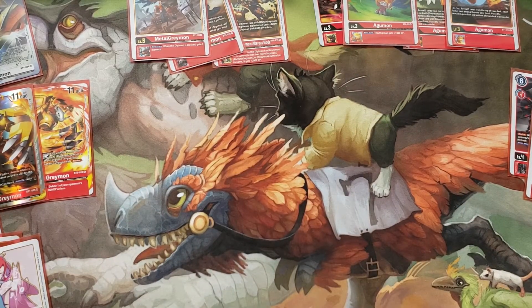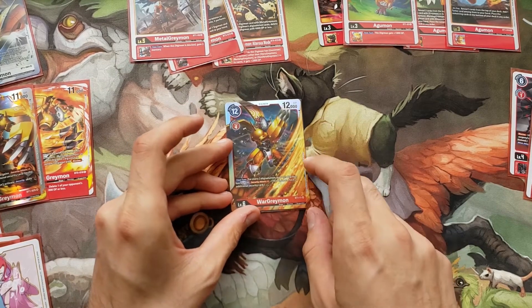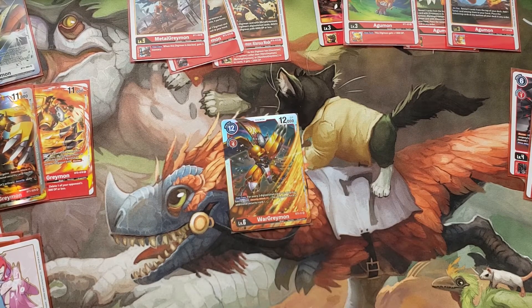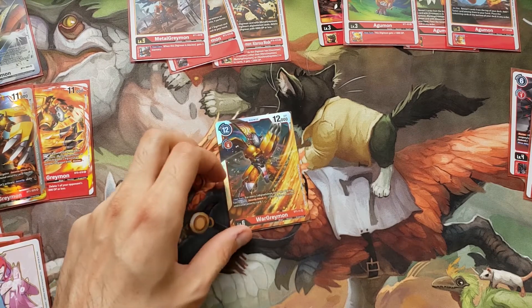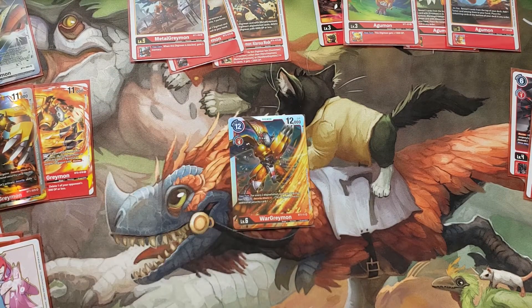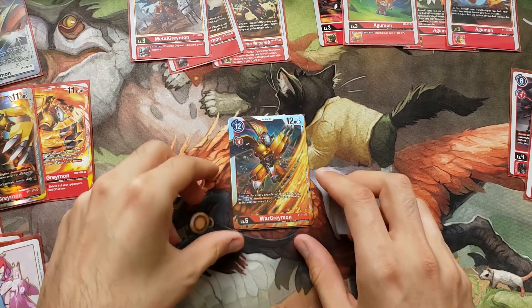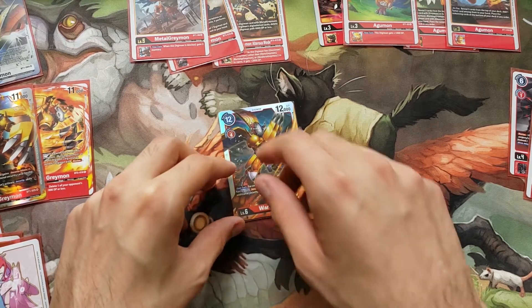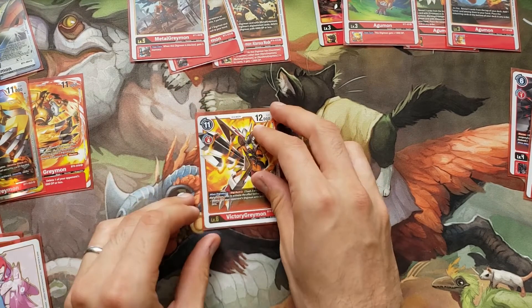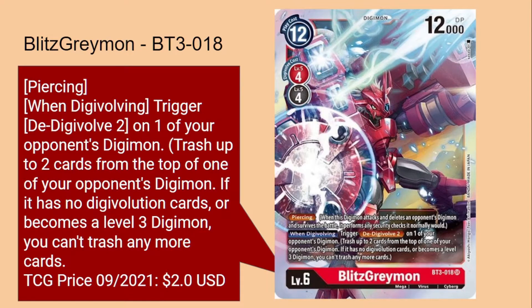There's another Mega you can play — this WarGreymon evolves for 4 and gets Security Attack plus 1, maybe plus 2 in security. But the thing I dislike about the starter WarGreymon is you evolve for 4, you're probably going to go back to your opponent's turn, and you're not actually slowing them down. You're only more dangerous once it's back to your turn, but your opponent can do a lot to get rid of a card like this. So I'm going to prefer the Victory Greymon and the Blitz Greymon instead.